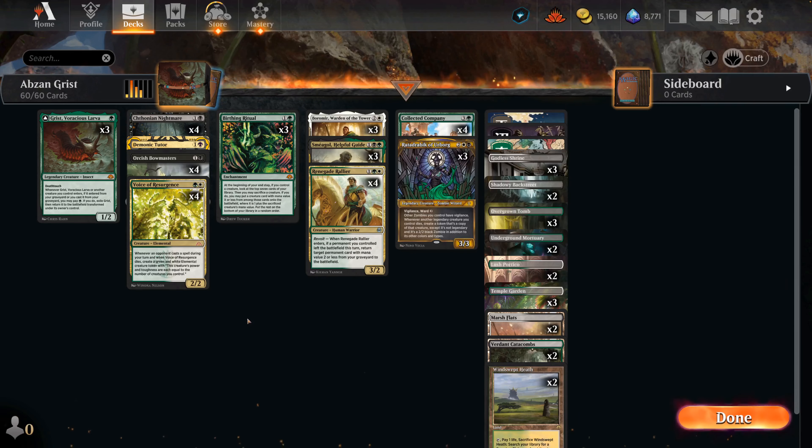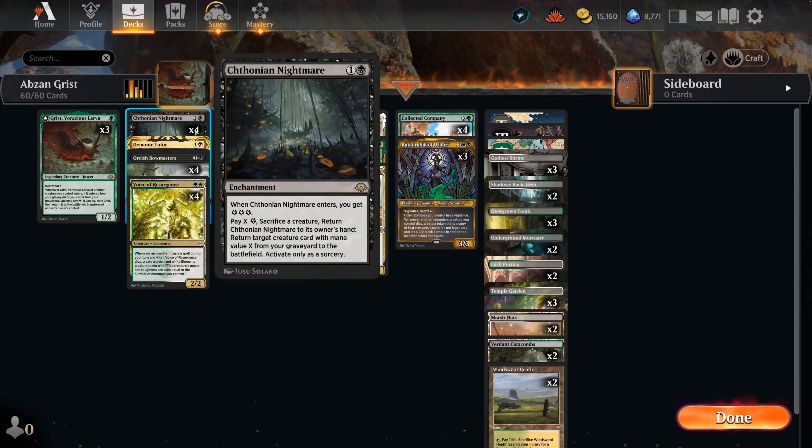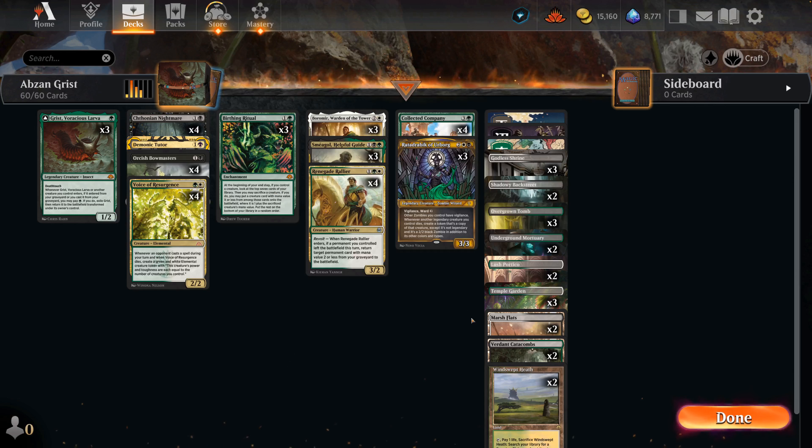Collected Company is also here because pretty much everything except Ratadravic, Birthing Ritual, Chthonian Nightmare, and Demonic Tutor are hits for it - so we're still relatively likely to find two cards, though don't be surprised when you see only one. We're glued together by one Demonic Tutor. We're running a lot of fetches into surveil lands because sometimes we want to put things into the graveyard so Chthonian Nightmare can bring them back. This is Abzan Grist - a pretty cool deck with a great engine.